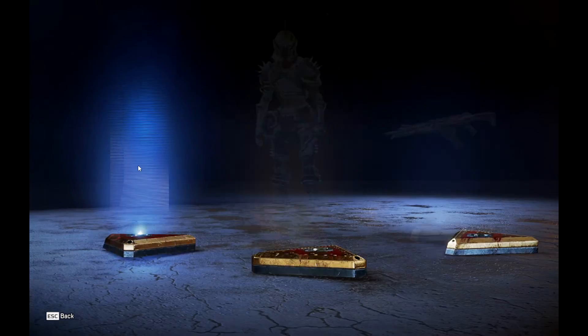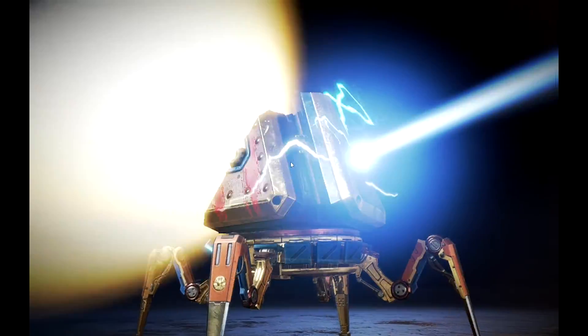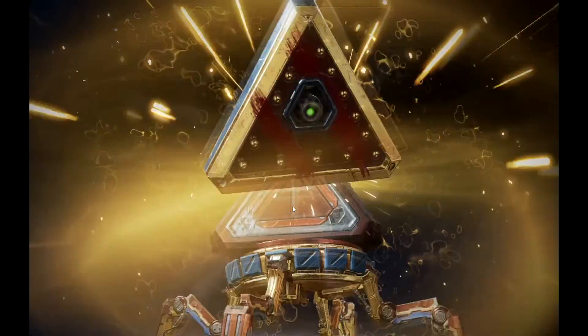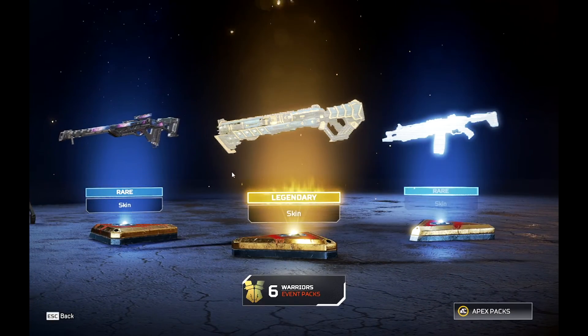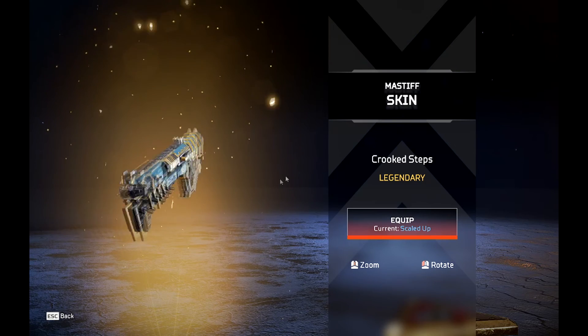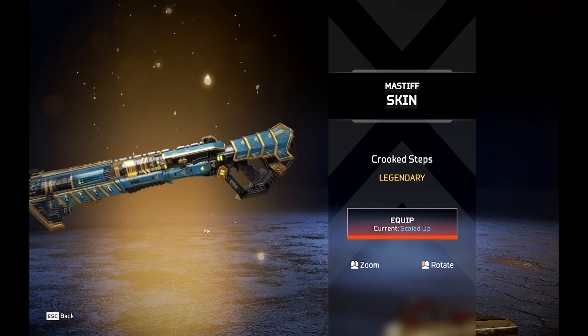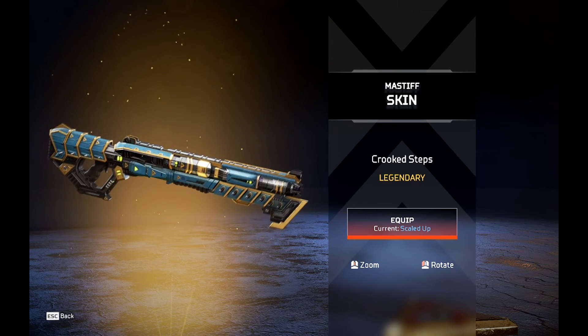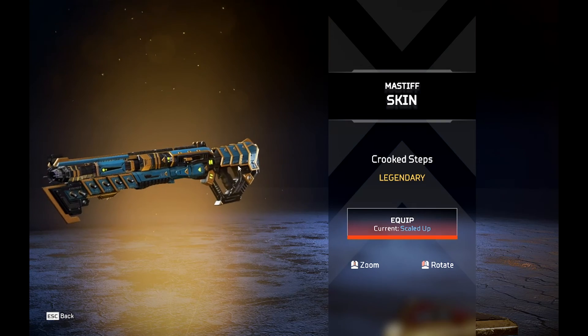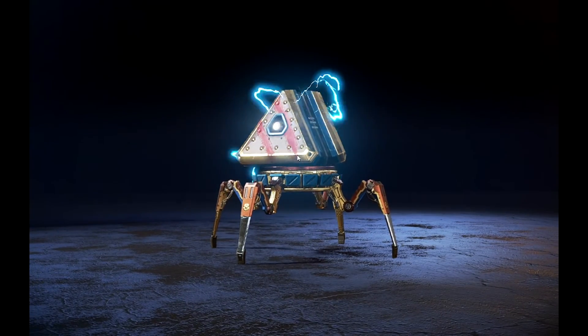Then we got a banner pose for Seer — he's going places, just not anywhere higher in the pick rate. We got the Mastiff skin — I'm not mad at it. It has an axe style — kind of looks like an axe on the front, and the back looks like samurai plating. Not terrible. I don't pay much attention to the Mastiff; I don't use it.